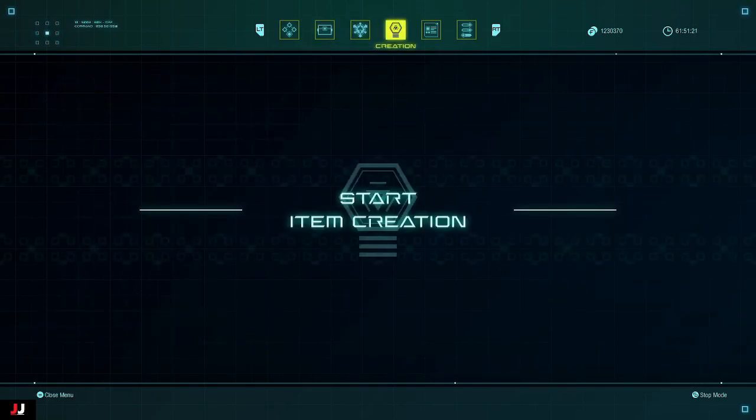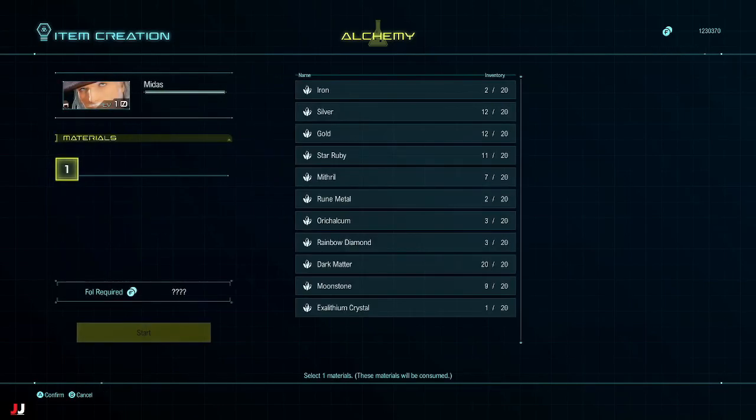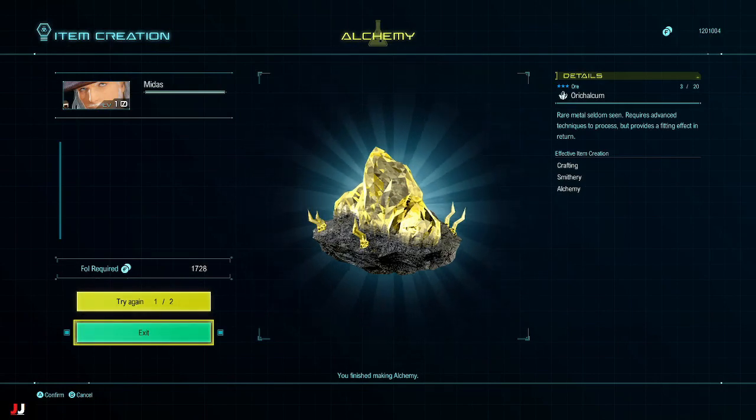I'll show you guys a successful one, and maybe a little tip if you didn't know: use the Dark Matter, and if you don't get success the first time, you can try again twice for free — so make sure you do that. And there's your material. You need five of these for the quest.